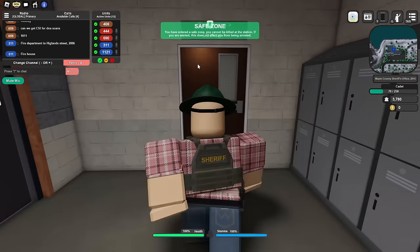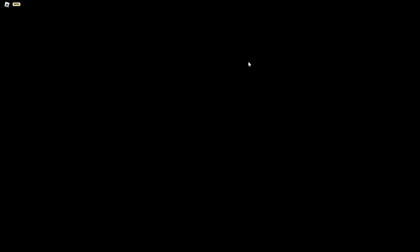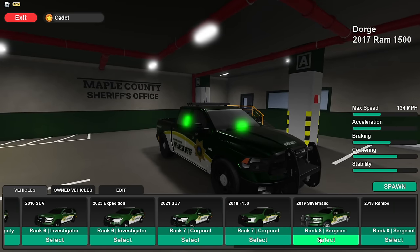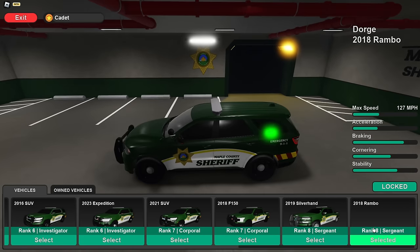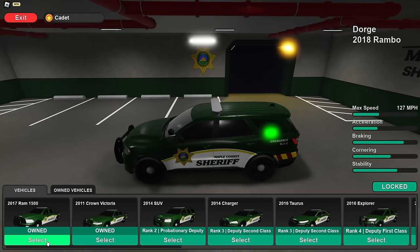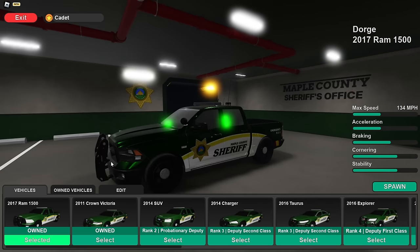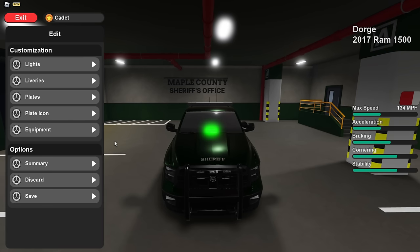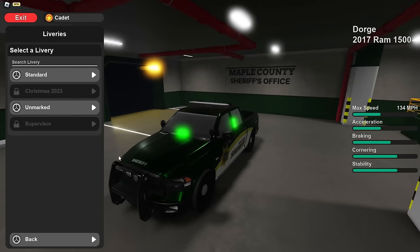After you have grabbed your stuff, you basically head out here to the car garage, and you run up to one of these computers, view the cars, and here you can select whatever vehicle you want. Now there are some good options here and some that are really hard to get. As you can see, the 2018 Rambo here is for rank 8 sergeant, and these two right here are for the cadets. Let's say you grab this ram right here — you might feel like this is good enough to spawn in, but you can actually customize it by pressing edit. You can change lights, liveries — there's unmarked and standard.